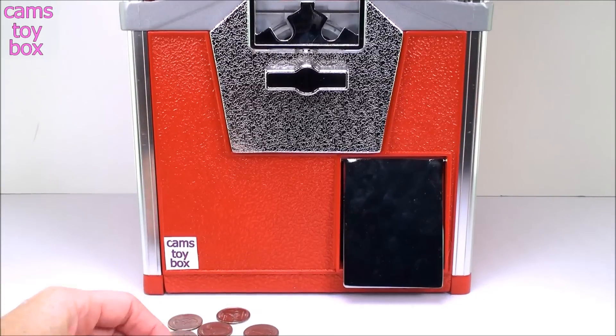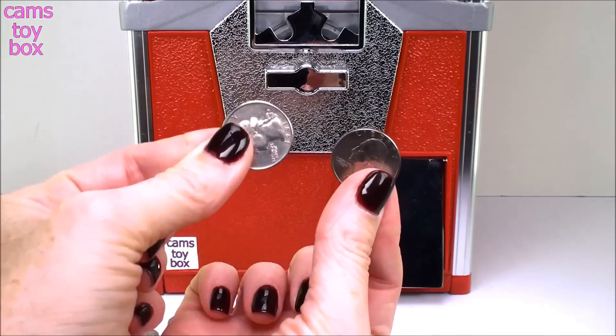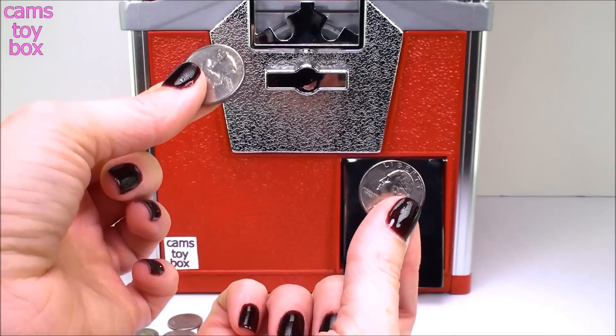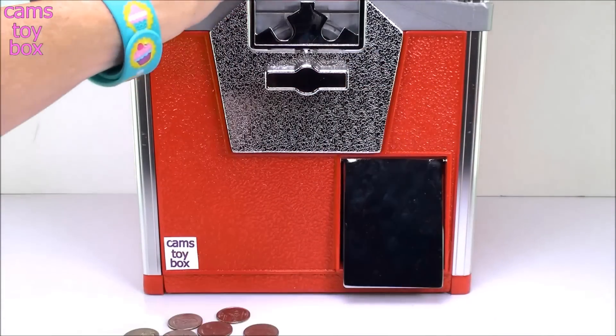For those of you who are watching Cam's vending machine for the first time, it requires two coins to get a surprise. Just like any other vending machine you see in the toy store, you put the coins in the slot, turn the knob, and out comes our surprise.